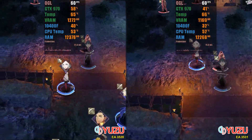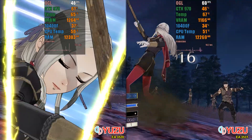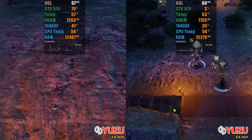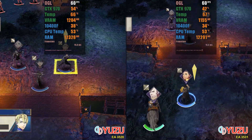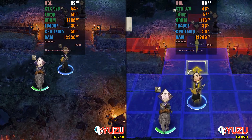Next, we have Fire Emblem Three Houses, which is locked at 60 FPS and cannot be unlocked without using mods. During our comparative tests, we observed that at some moments there is a reduction of up to 20% in GPU usage, which represents a significant improvement in game optimization. Considering that this is an update, this is a great result.